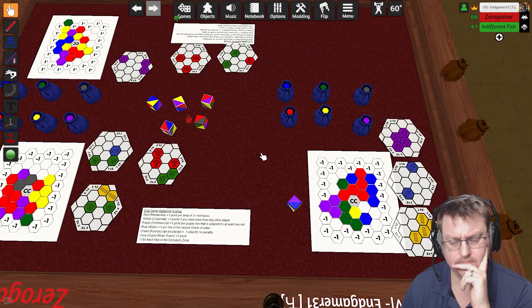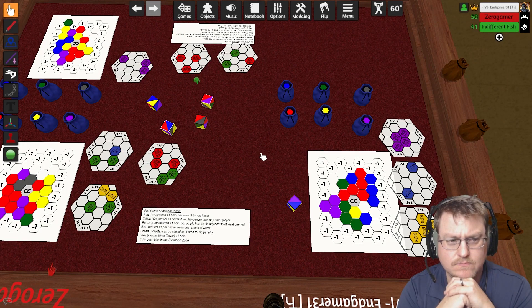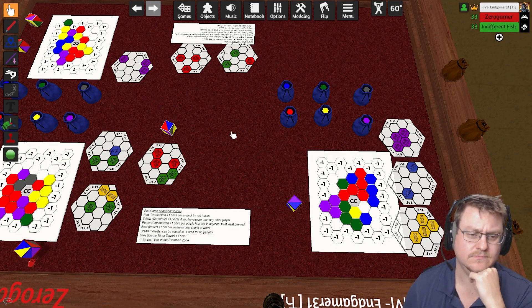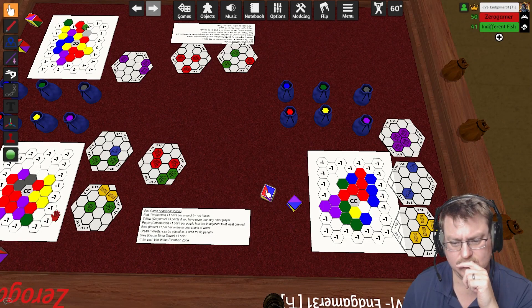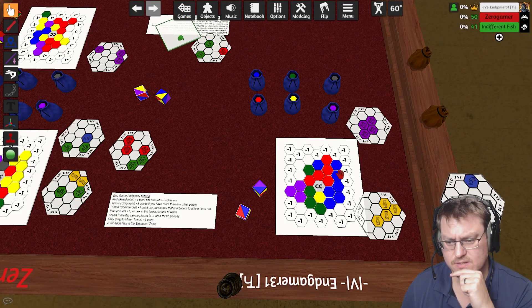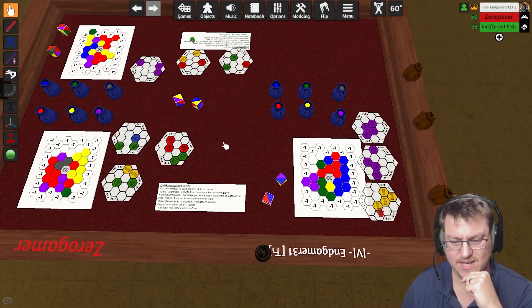I'm going to take this yellow-purple. Fish — okay, I am going to take the red-gray and the red-purple. We'll take this blue-yellow. I'm gonna take this blue-red. And I might as well just make this blue — red doesn't help me at all, so it might as well be blue. That's a nice chunk of points right there for that river. That's a good river.